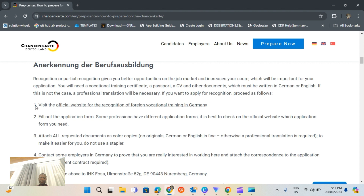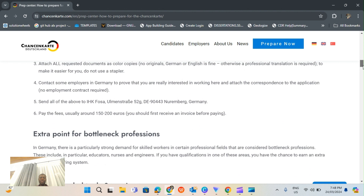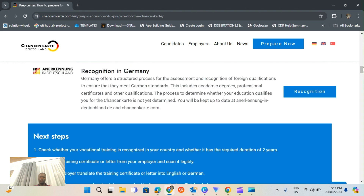If you want to apply for recognition, you fill out the application form, attach the necessary documents, and contact some employers in Germany to prove that you are interested in working there. You send all of the above including evidence that you've contacted some employers in Germany. You pay the application fee - you will first receive an invoice and it will be between 150, 180, or 200 euros depending on certain criteria.